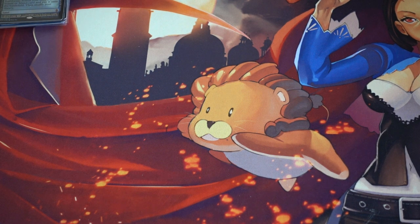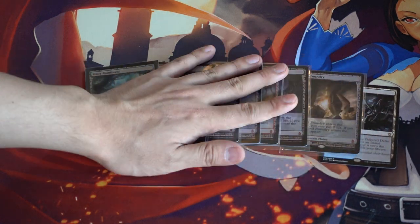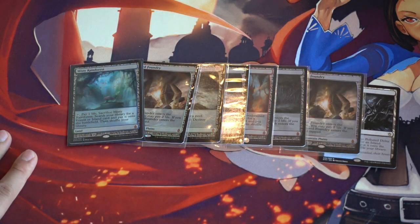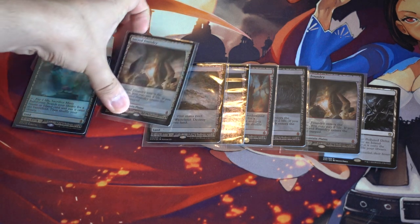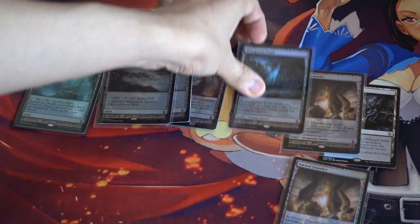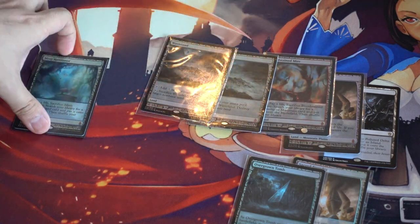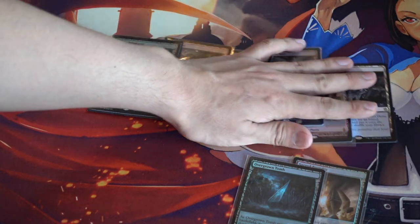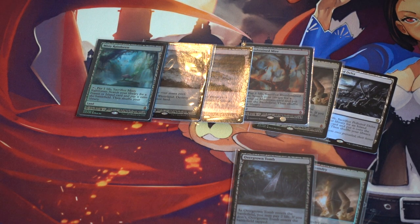So that was my one dollar pile and now I'm going to talk about these. I did pick up a bunch of expeditions - I traded for some, I traded Sacred and Overgrown, and then the rest I just bought in cash. This extra one I'll talk about too.